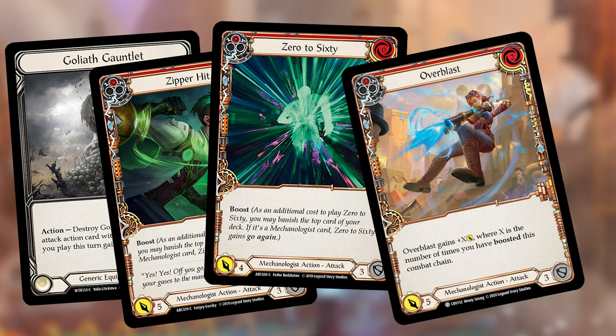The reason to break Goliath Gauntlet at the start rather than mid-chain is that we want all the value loaded onto Overblast. If we break Goliath Gauntlet between the first two attacks and Overblast, we lose damage on Overblast — cards already boosted on the chain are no longer on it. That version only does 16 damage instead of 18. That's key for navigating the combat chain and maximizing damage on Dash cards where boosted attacks matter.